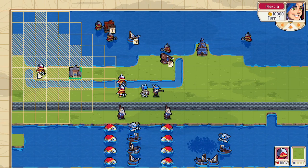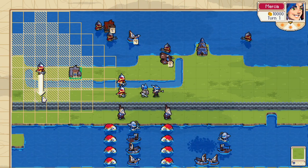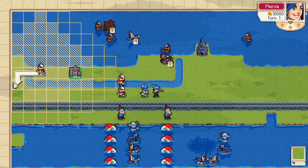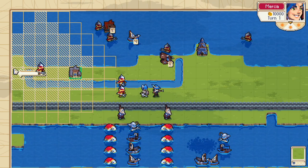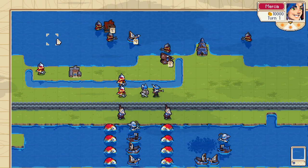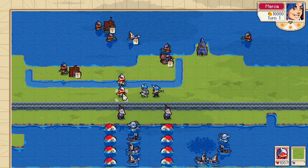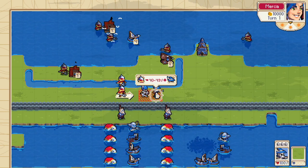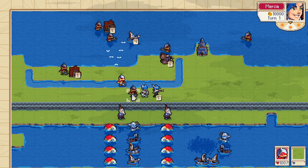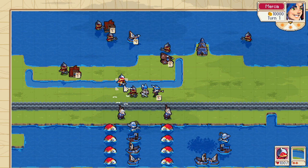Let's talk about Merfolk on land. Merfolk on land are a little bit slower. If I want to move across land here, I can get one river tile, two plains tiles, and that's it — way different from swimming five tiles forward. But I can still do all the land stuff. I can capture a village, I can attack no problem.